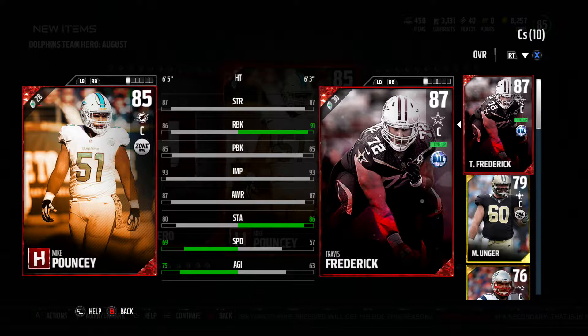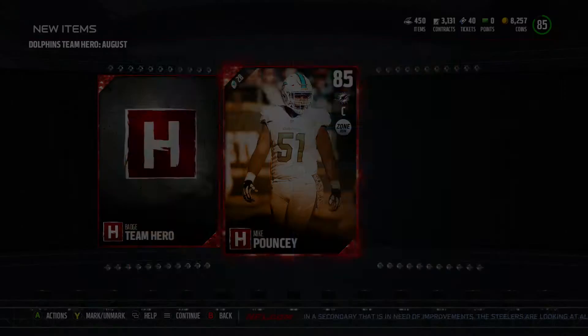It's actually pretty even with Frederick — Pouncey's got one better speed and the agility is better, but Frederick has that 91 run block which is going to keep him in the starting lineup. That run block is super nice, but this Mike Pouncey is actually a really nice card.